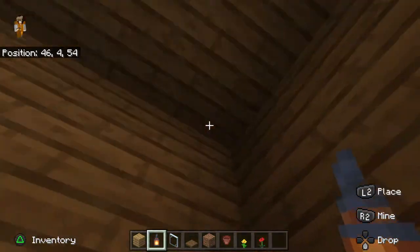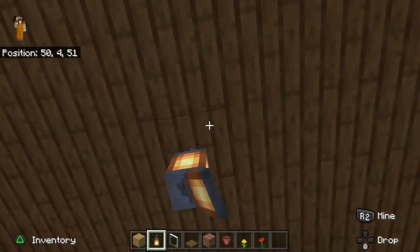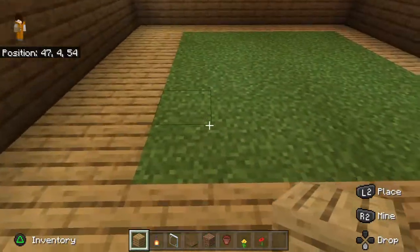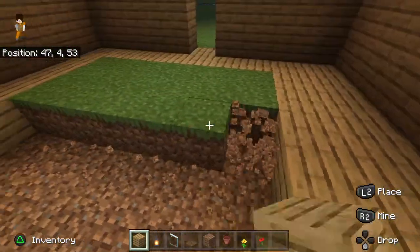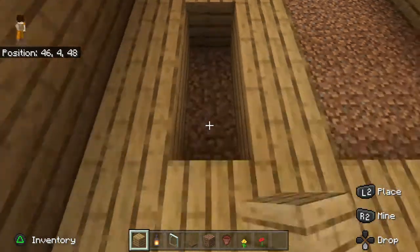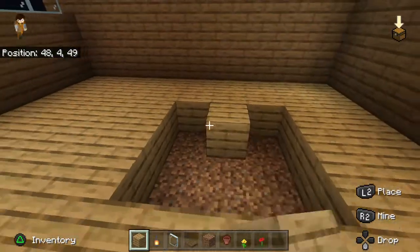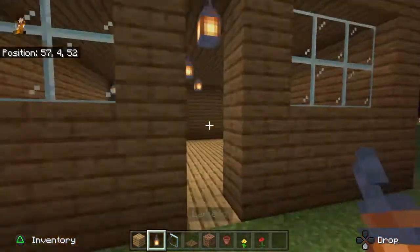I'm just going to put one lantern in kind of every corner because zombies spawn a lot. This will be like just a living room, you know. This is going to be really cute and it is turning out to be really cute — which I'm liking. This will be like a living room slash kitchen hangout room, and then the middle floor will be like a little bedroom. On the top floor it'll be like a little attic, maybe a living room too.